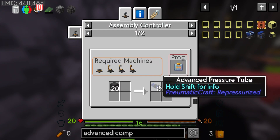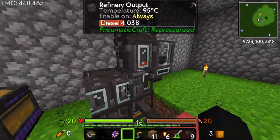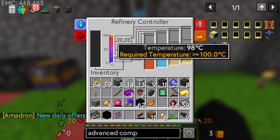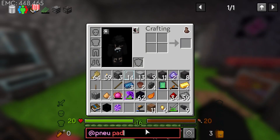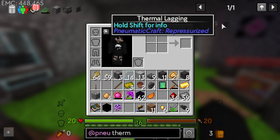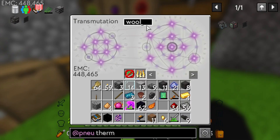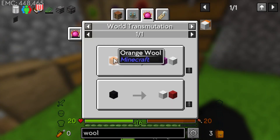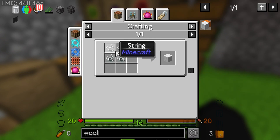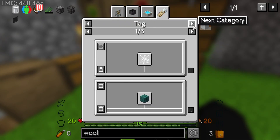We can probably make advanced compressors now - they require blue tubing which needs the assembly machine, and we're pretty close to getting that. How's this doing on temperature? 98 degrees. It would be hotter if we did insulation - I bet it's called thermal lagging. Yes, thermal lagging! It looks like it's some sort of orange wool type material. Can wool be easily obtained in large quantities - string? I can make it from string.